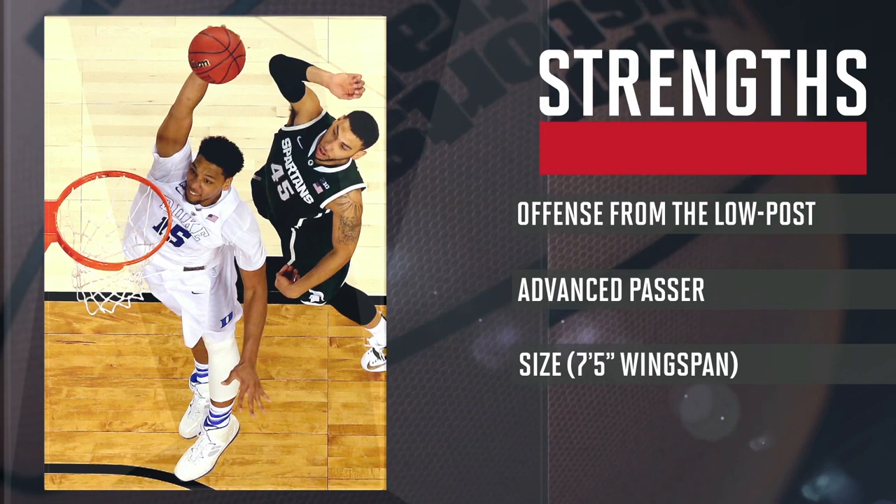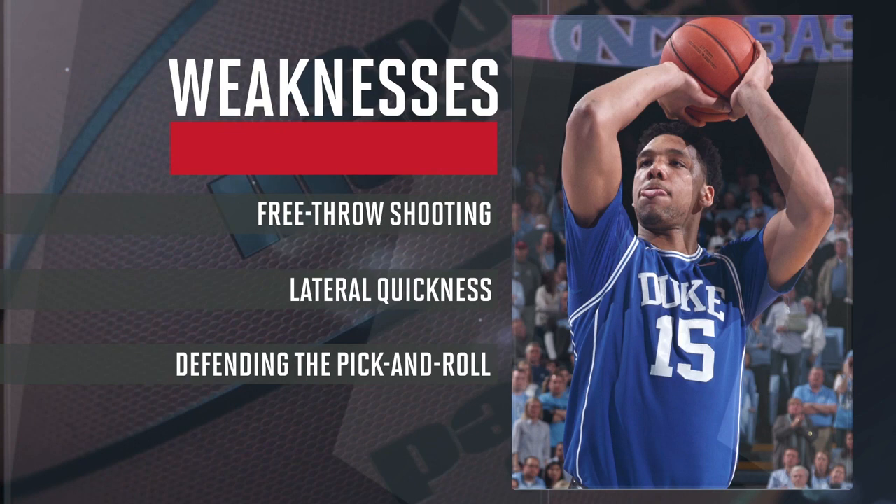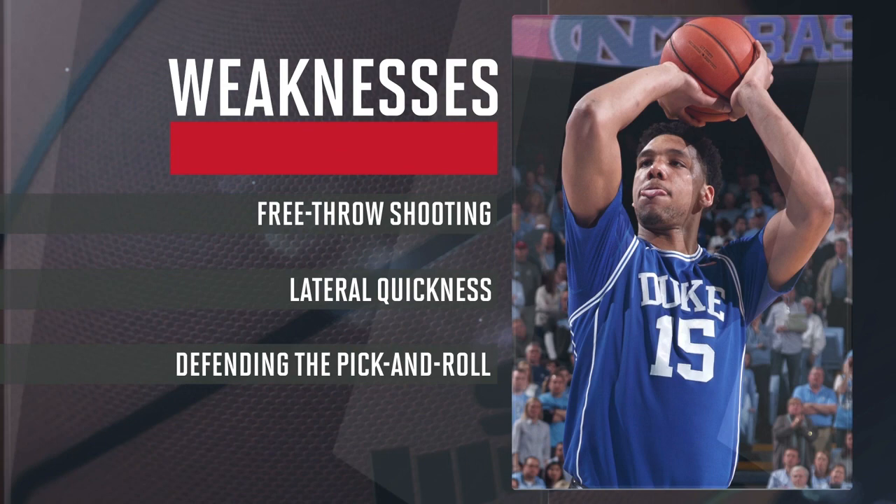The only offensive flaw in the All-American's game comes at the free throw line and the defensive end. Okafor shot just 51% from the charity stripe in college, potentially leaving him susceptible to the dreaded hack-a-Shaq strategy.